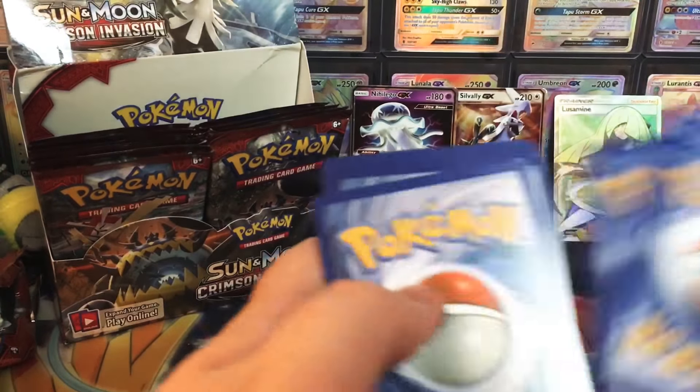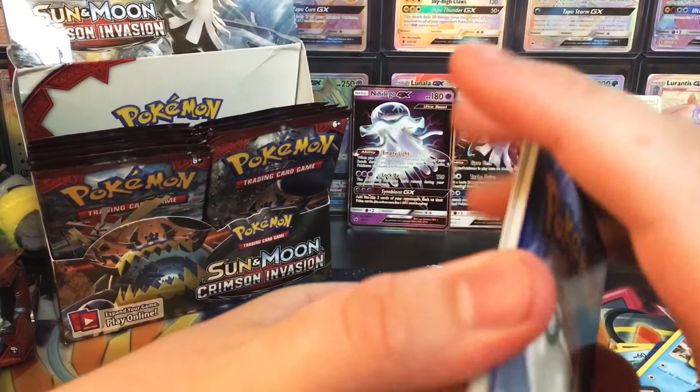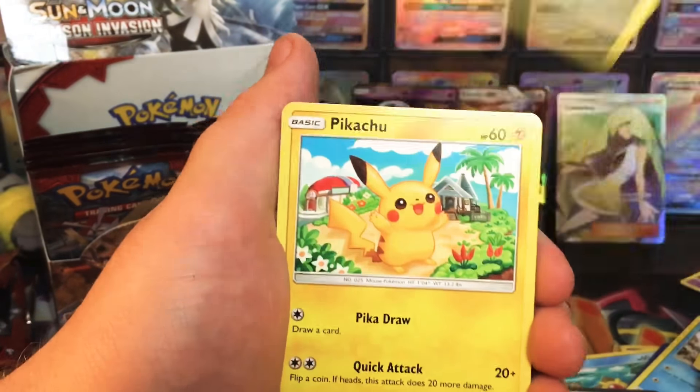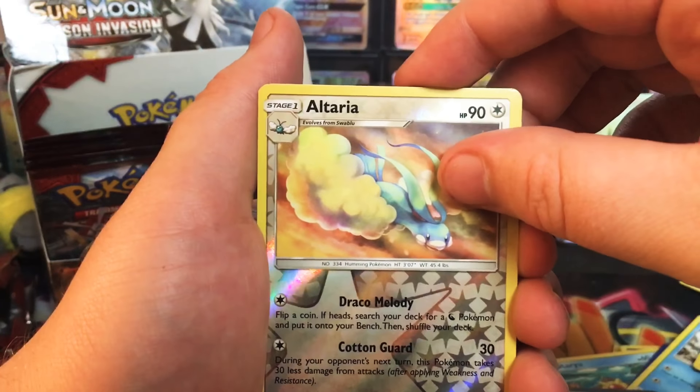It's the last pack of the video. Let's hope it's a good one. I wouldn't even mind at this point if it was a holo. Energy, Emolga, Counter Catcher, Mawile, Jigglypuff, Houndour, Pikachu, Skiddo, Starlight, Altaria, and...